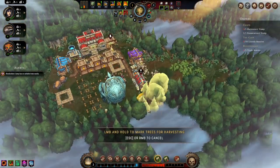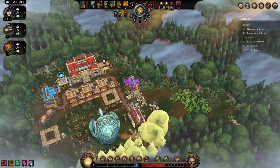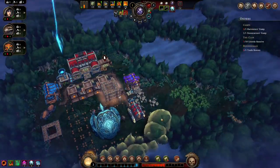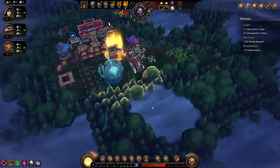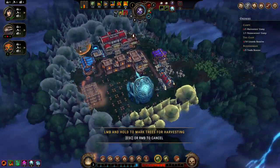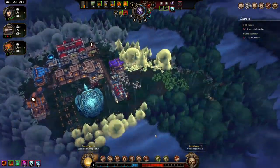I should start reading some of these things because they give little bits of lore and stuff like that, so I'll probably start doing that going forward. We need more trees — let's cut back here so we have more space, especially because our hearth doesn't reach as far. Pretty much everyone's housed, which is good. Oh, we've got another non-evil glade here.